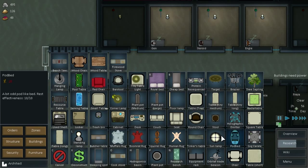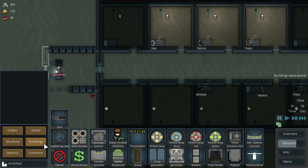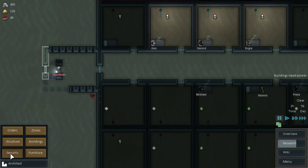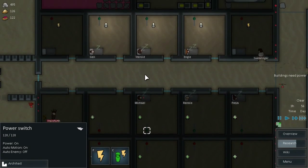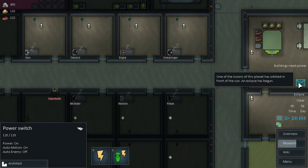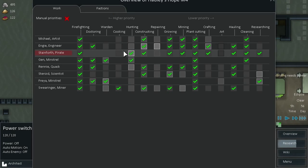On Lars's playthrough, he used a computer to do research rather than a research table. I'm not seeing that option, so I won't waste any more time on it. An eclipse has begun — that's fine, we're running off steam power anyway. Nobody is working on repairing, which bugs me, so let's do that.